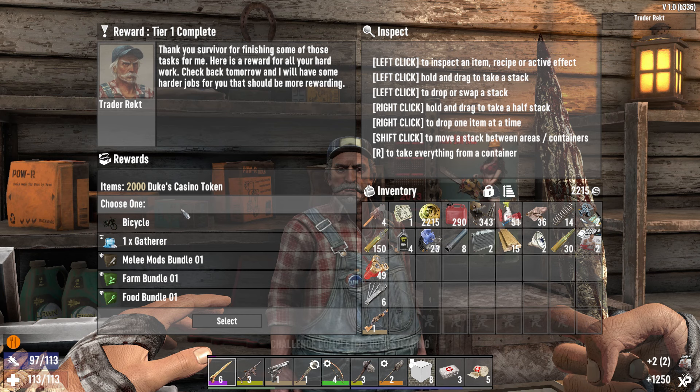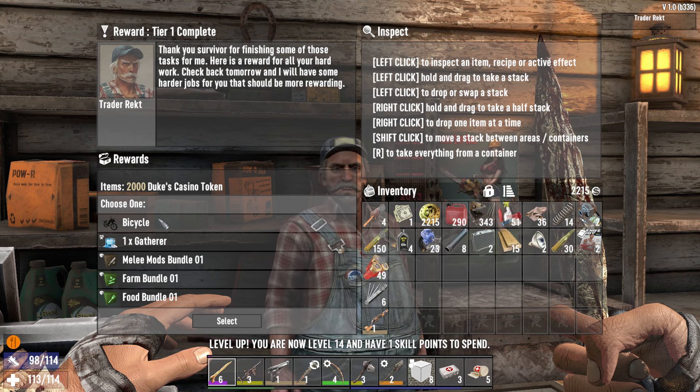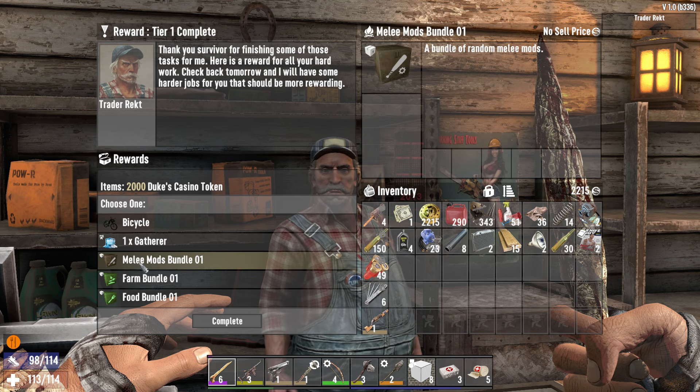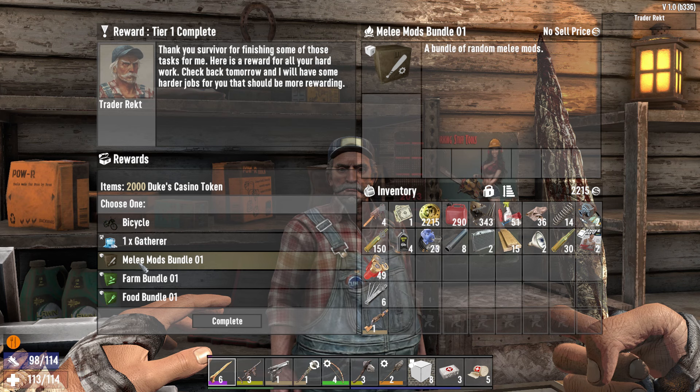We got a bicycle here and I'm ready to craft one — but no. I'm not going to take the bicycle, we just need a tire. I'm not going to take the bicycle, instead I will take some other reward. Melee mods bundle — a bundle of random melee mods, this could be something we could put on the knife. Let's go for it. We did go up a level. We completed the tier one quest challenge.